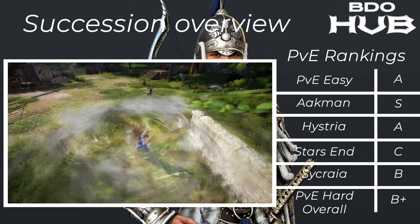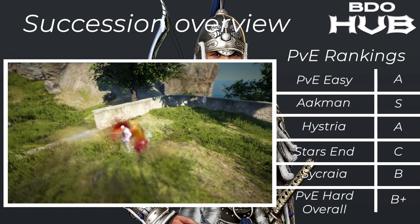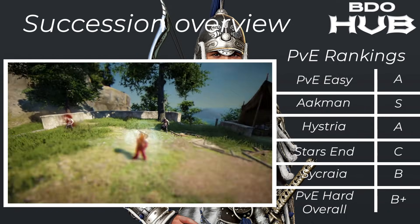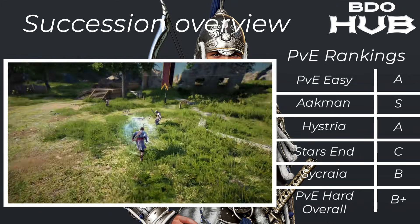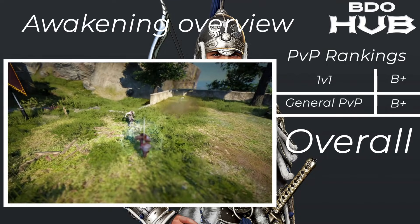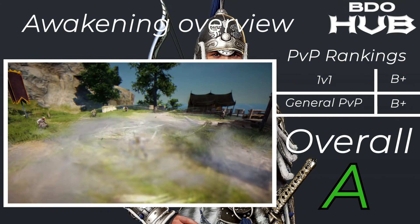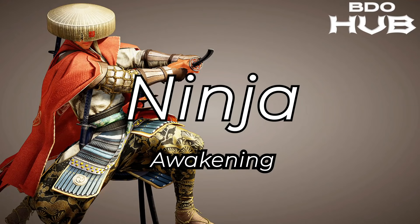The Succession Musa. For easy PvE it's an A. Akman S, Hysteria A, Starzen C, Sycraia B, PvE overall B+. Not as good as some other successions for grinding but still better than the awakening. For 1v1s B+ — this can do really well. In general group PvP a B+, but overall this spec is a solid A.